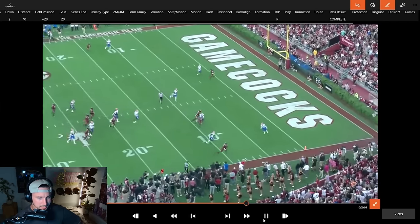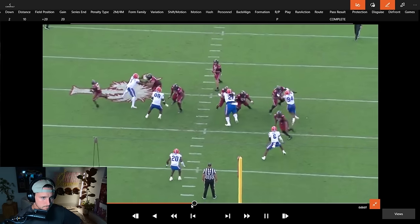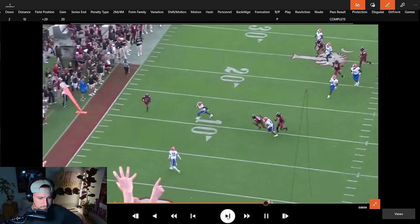Standing by the Minshew comp. Second and ten, he drops back, checks it down to the flat — they're just going to let him get it. He walks in. Love that hurdle — quick decision, got it out there. Easy. Now you're just playing backyard football. Nice and easy, everybody's open. Love when it works out that way.